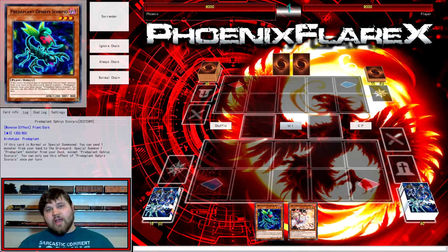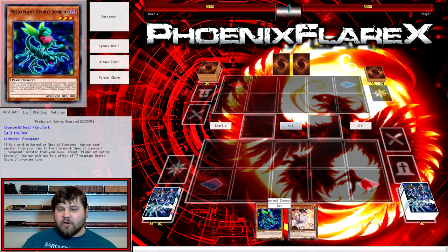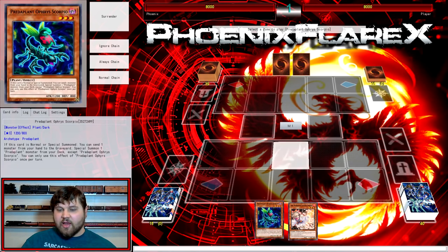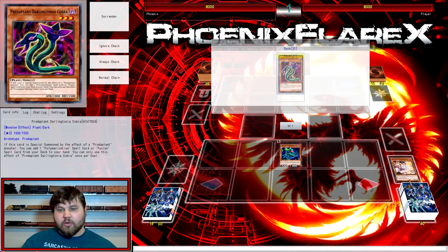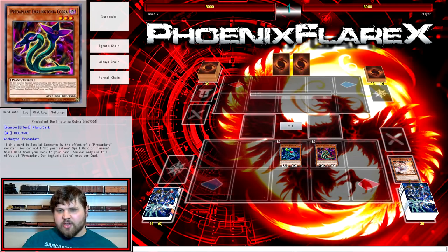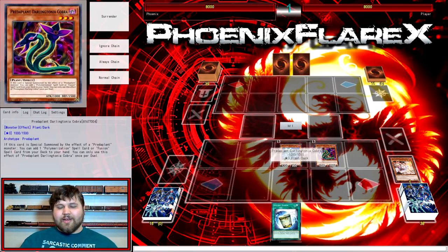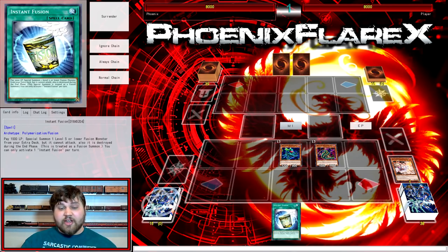But other than that, let's jump straight into this combo. This combo requires just Scorpio and a monster to discard. You're going to Normal Summon Scorpio and use Scorpio's effect to discard the monster — in this case Ash Blossom. You're going to get Darling Cobra out, and Darling Cobra's effect is going to trigger, searching Instant Fusion.